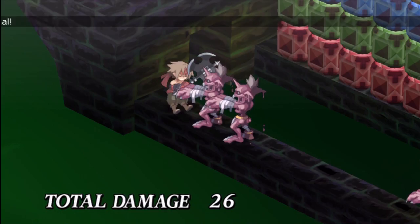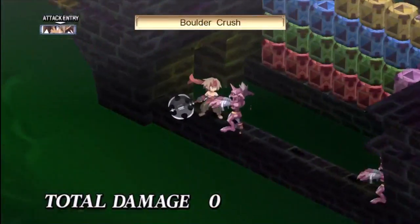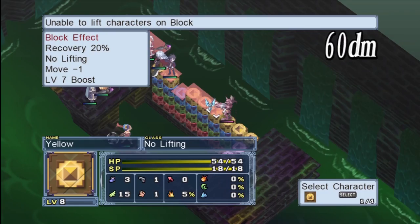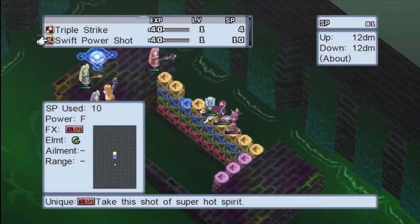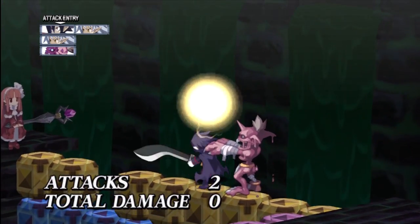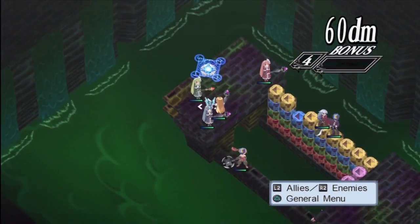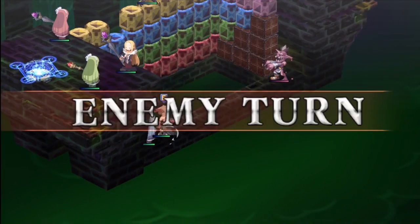Base attributes: HP 110, SP 110, Attack 100, Defense 110, Intelligence 70, Resistance 80, Hit 120, Speed 100 — kind of mediocre. Even the final class, Zombie King: HP 135, SP 135, Attack 125, Defense 135, Intelligence E, Resistance 90, Hit 145, Speed 125. The hit is good because they become a bow, but raw stats alone aren't that impressive.